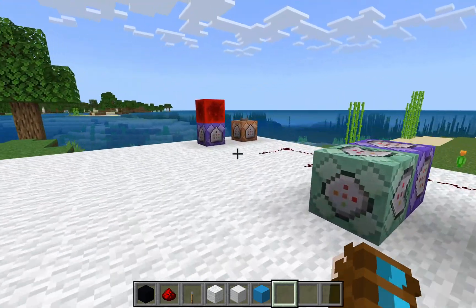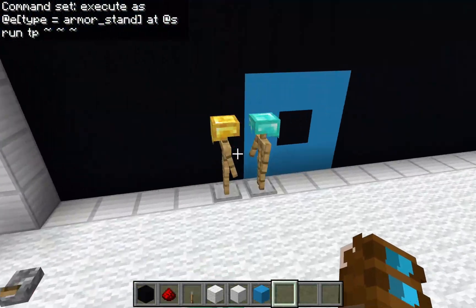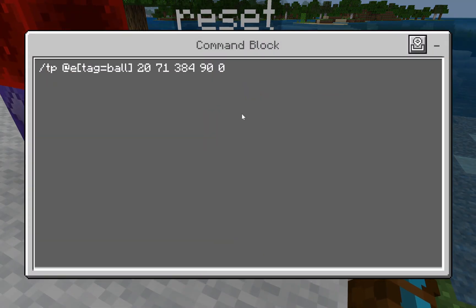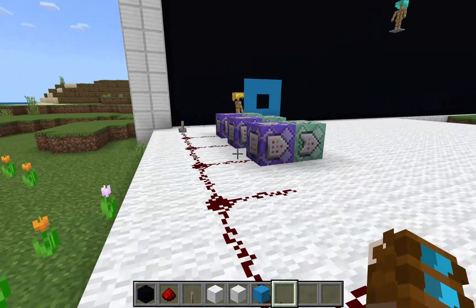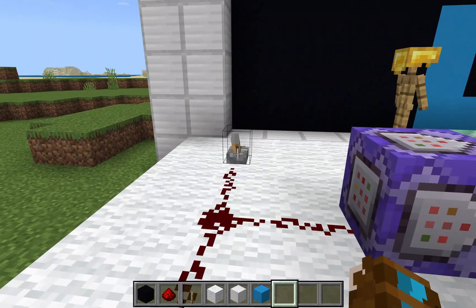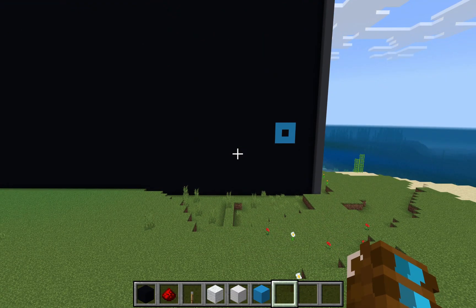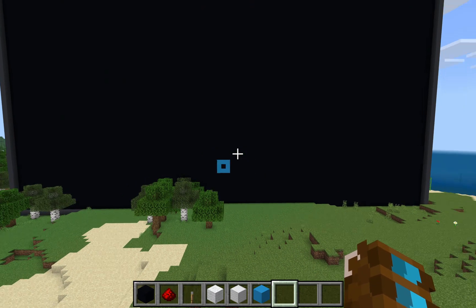This purple command block right here is very important. What it's doing is just teleporting every armor stand to itself every tick. What that means is that they won't fall. So this teleports our armor stand — the diamond one — about in the middle of the screen. You see normally it would fall, but because we have that purple command block teleporting it to itself, it's not going to fall, not even a little bit. Now if we turn it on, that ball's going to go and it'll bounce back. You can watch it from right here — not much to see, but it's the beginning of it.